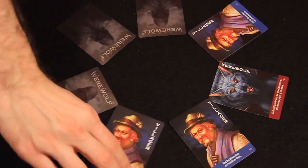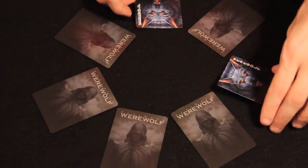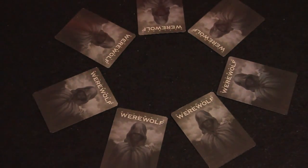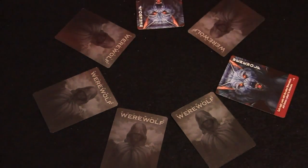Ultimate Werewolf is played over a series of day and night phases. During the first night, the moderator commands the werewolves to open their eyes and acknowledge each other. During each night phase after the first, the moderator will wake the werewolves and instruct them to choose a player to eliminate.